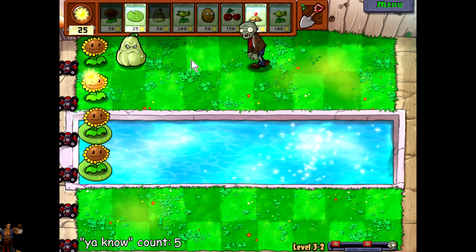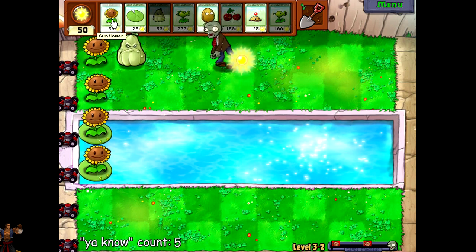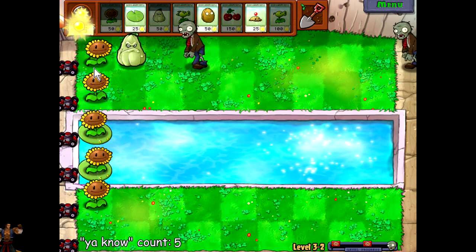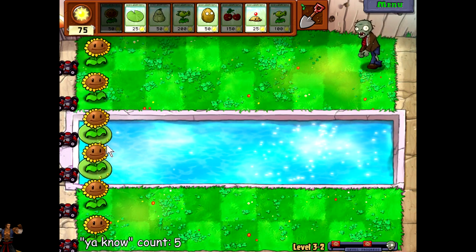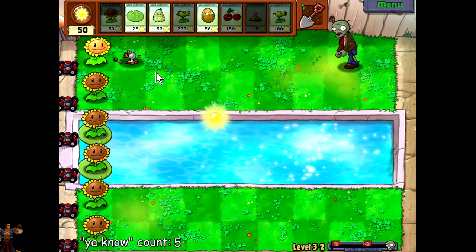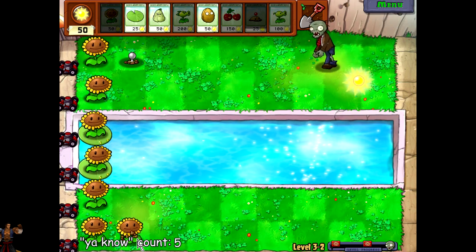Basically, when a zombie gets close, as soon as he comes into the square next to him — so it's going to look like he's two squares away, but really he's one — he just triggers it as soon as he's in that square, and then look, he'll look over at him, boom, instant kill. Well, instant kill for almost any zombie in the game. And he's already recharged, look at that, but we're going to go potato mine this time. Cost effective, you know?